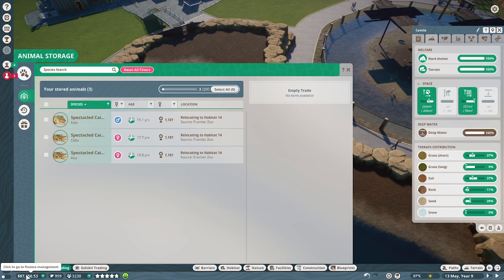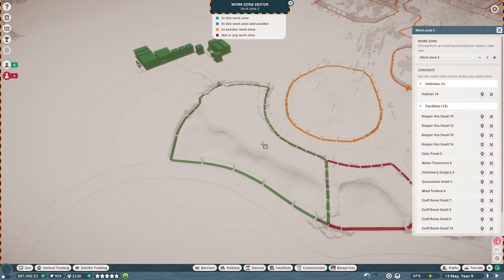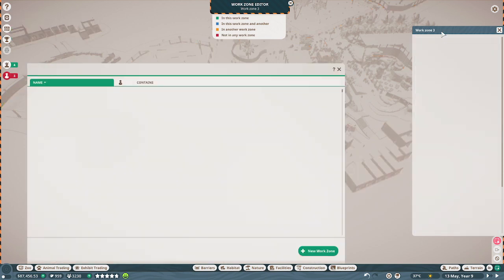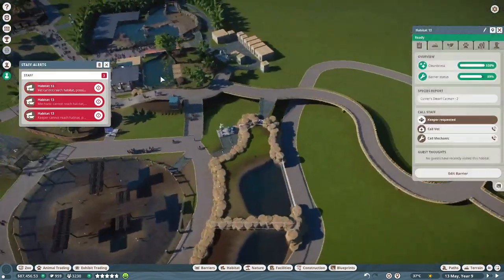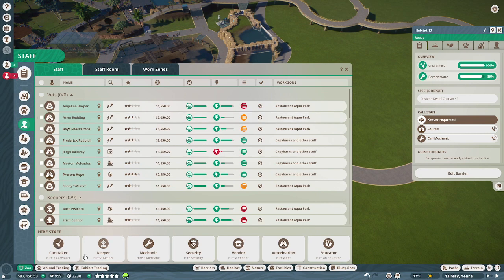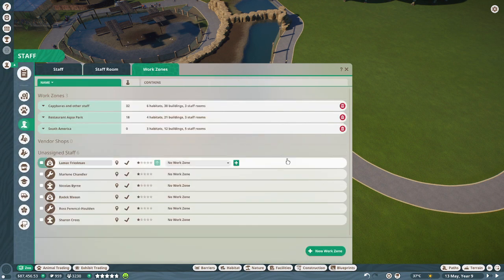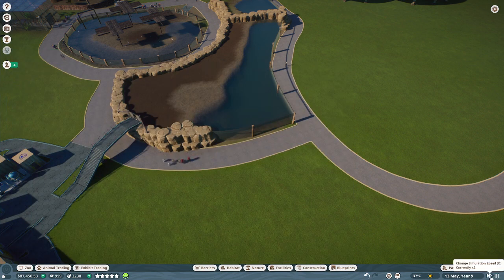Set up the work zone for South America — and that can include these and this. So, South America. I'll put some keepers down to access it just so that notification can be taken care of, and the mechanics as well. This is all I need so far. Add these guys to the work zone and boom — that problem should be taken care of.